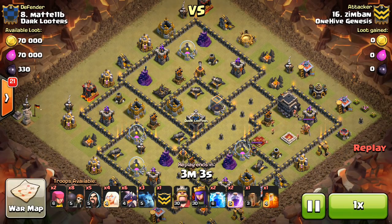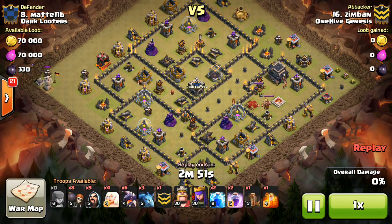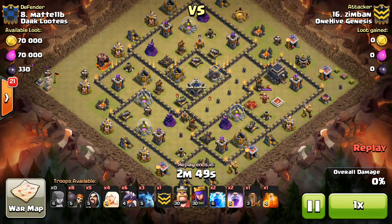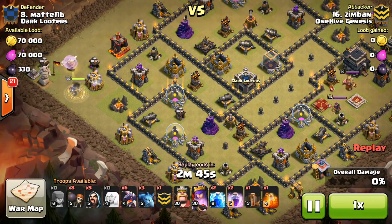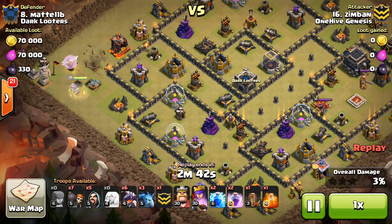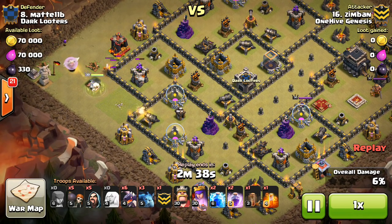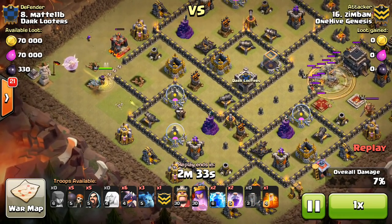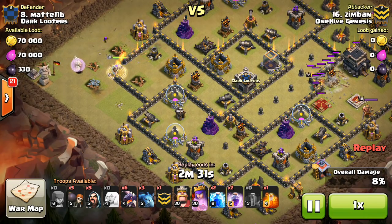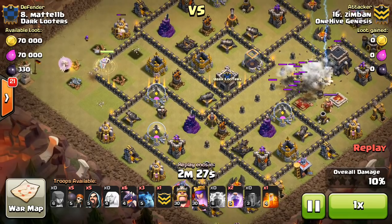We're looking at Zimban taking on their number 8 and doing it with a dragon attack. He comes in with some archers just to take out these Builder's Huts — doesn't want them left up and running out of time. Drops down the Queen for more of a Queen dive, coming in here to get two air defenses. There's that one little narrow compartment where she can step up and get all the way to that second air defense, set back at the bottom by the air sweeper.